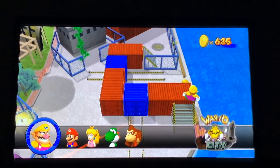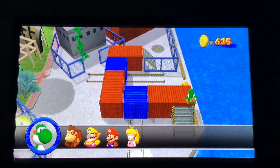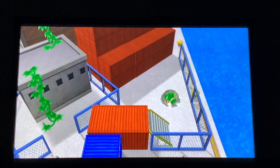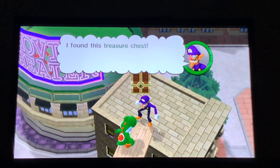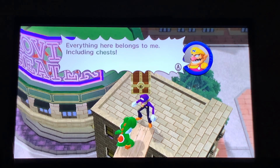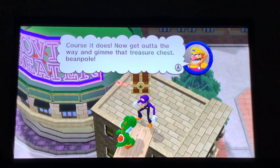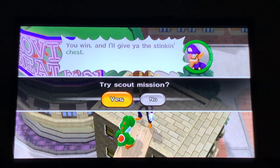We go through here with Yoshi and end up on top of this building. 'Stop right there, rubes! I found this treasure chest — which means it's mine.' 'Horseradish! This park was built for me, that makes it mine. Everything here belongs to me, including chests.' 'No way — large lump. We're gonna settle this like men, with baseball. You win and I'll give you the stinking chest.' So we've got a scout mission against Waluigi — hit a home run.